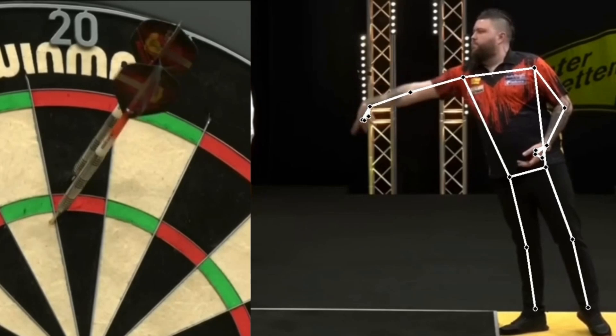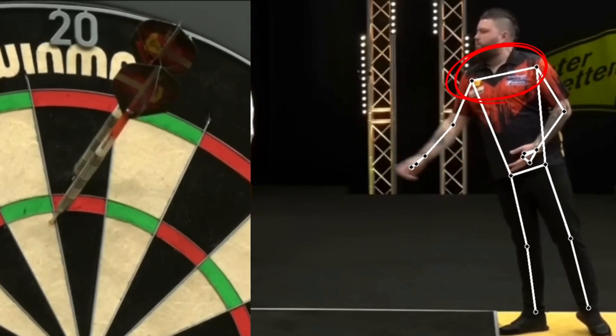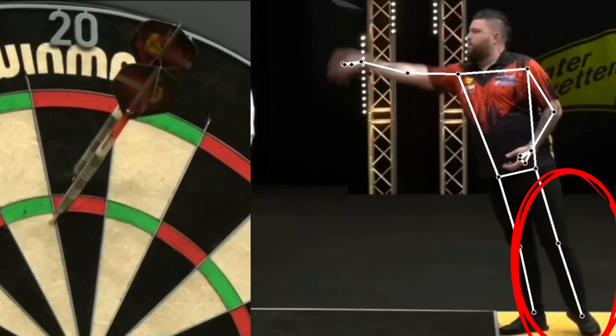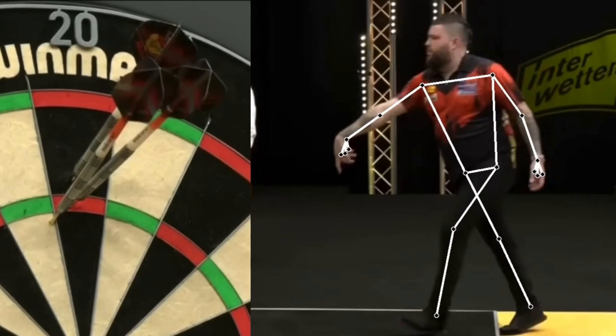The low elbow is due to the fact that he is leaning forward a bit with the shoulders to be closer to the target, like Littler and MVG. A peculiarity is the movement of the left leg during the release of the third dart, but it has no impact on the throw.